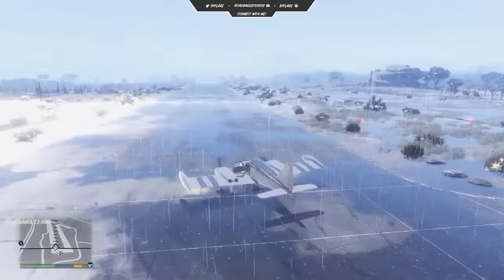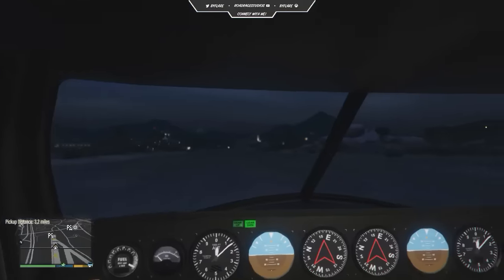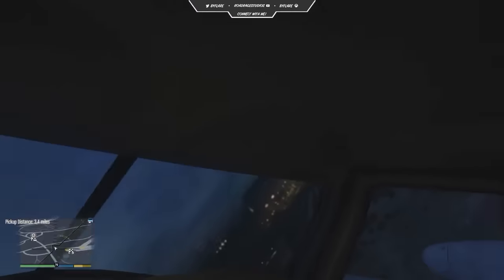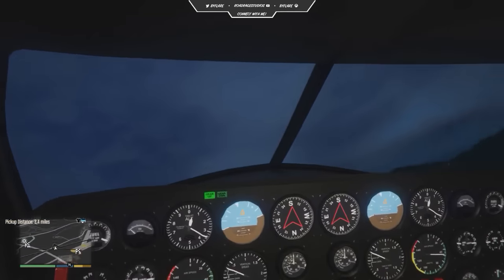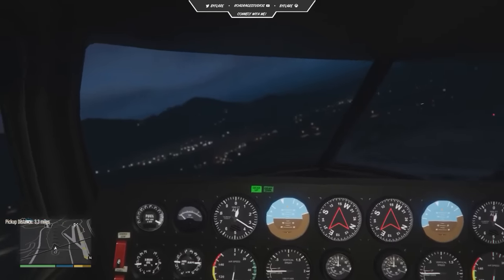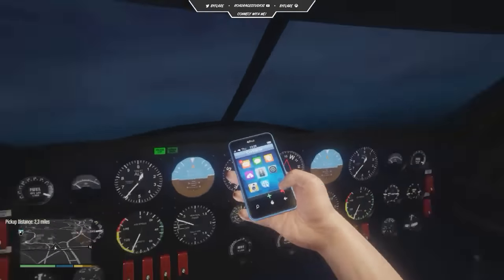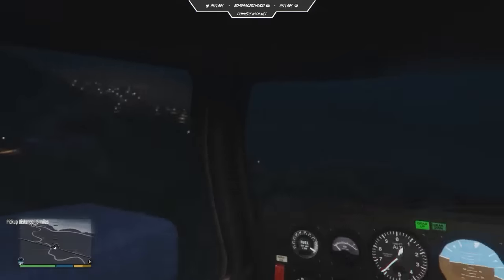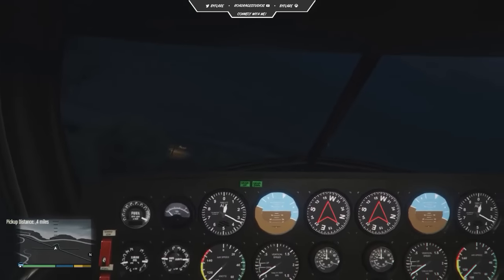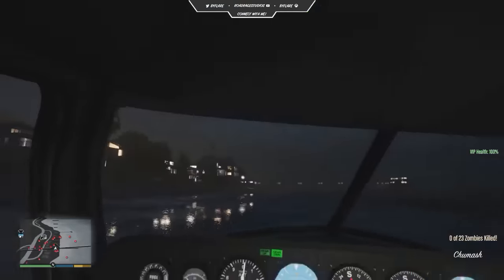We're getting in our trusty Cuban and have to take off all the way down the Sandy Shores runway, as it seems like we're doing every single mission here. Going into first person for a more cinematic experience. It is horribly stormy out — it's raining, the sky is awful, and we have loads of turbulence buffeting the plane around. We're heading all the way down to the Chumash shoreline, coming down nice and low, extending the gear — you can see the green lights on the dashboard. That was not a smooth landing.